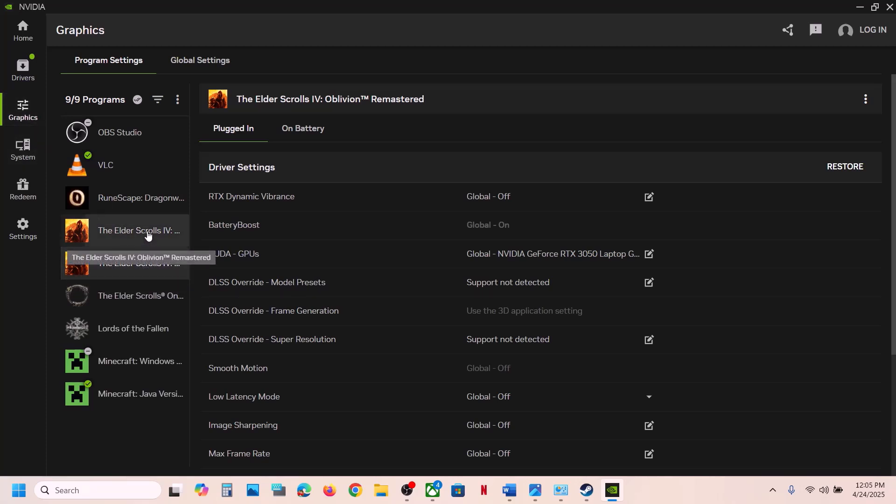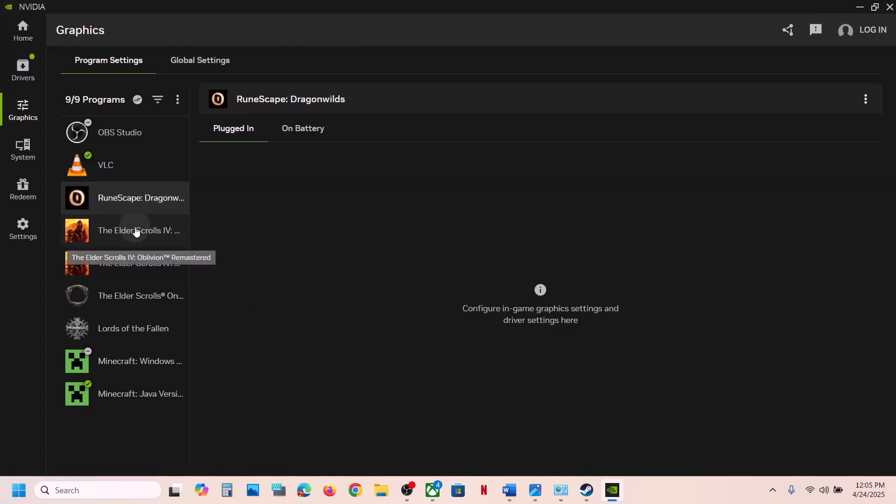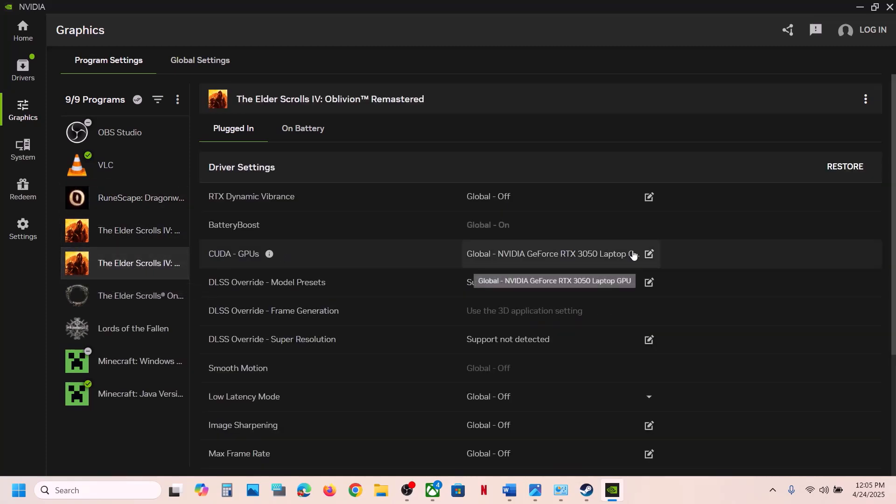Also in the Nvidia app, go to the Graphics option, select the game from the list, and if you see an Optimize option, click it to optimize the game settings, then check.